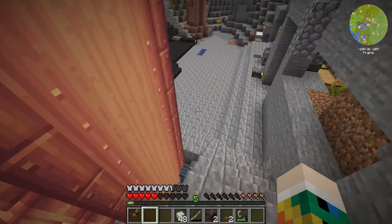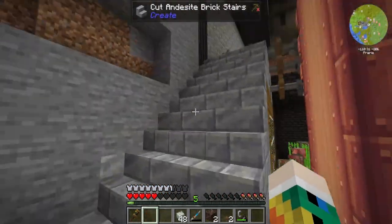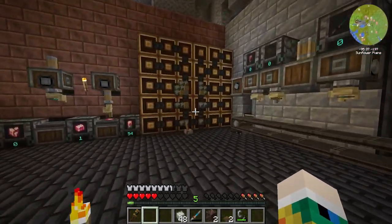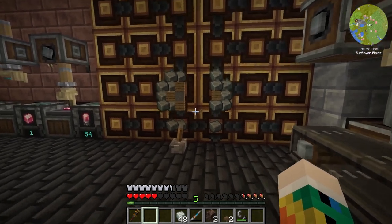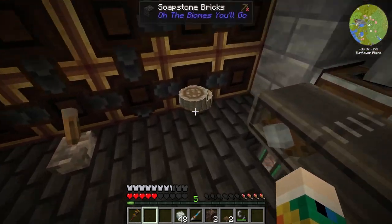Let's get some blaze cakes to get this going even quicker. You know what, by the time we've done this we probably could have just had it all finished. It's going slightly quicker — it's nearly done either way. There we go, one crushing wheel — oh, it actually gives us two!